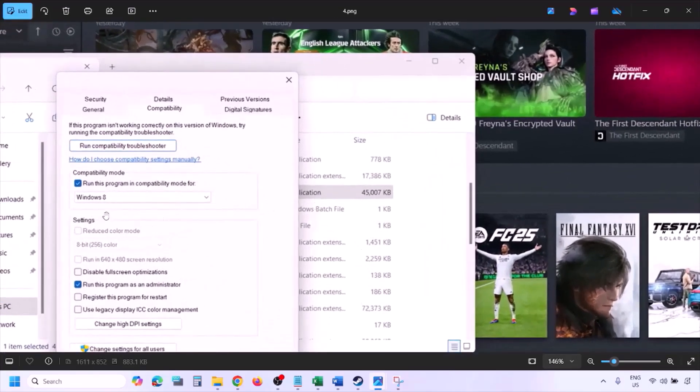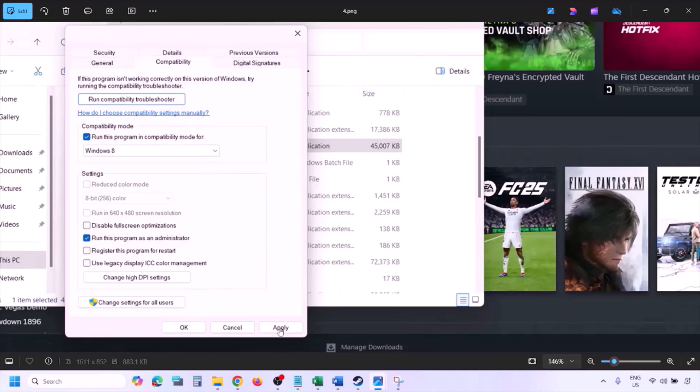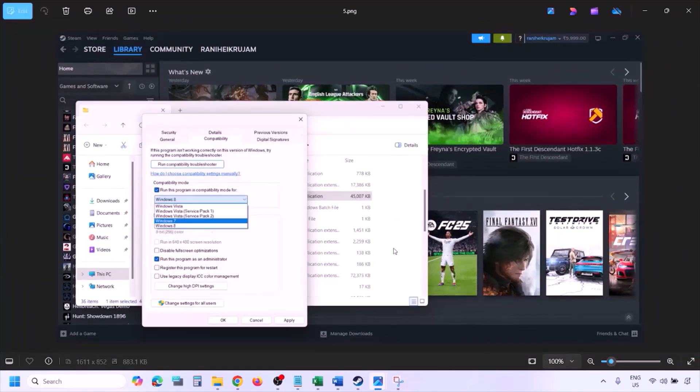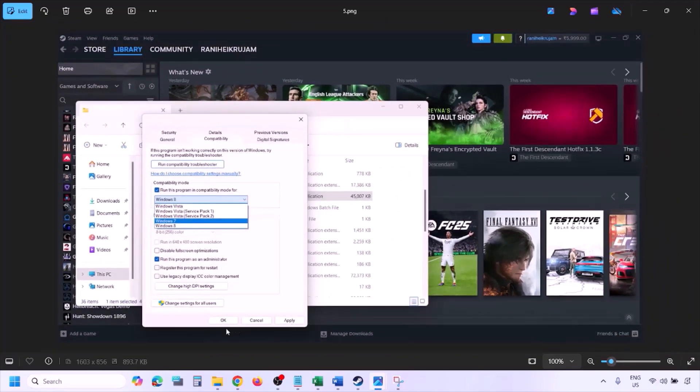If still not working, put a check on the compatibility mode box and select Windows 8 from the drop-down option, then hit Apply and click OK and launch the game and check. If still not working, this time select Windows 7 and hit Apply, click OK, and launch the game and check.